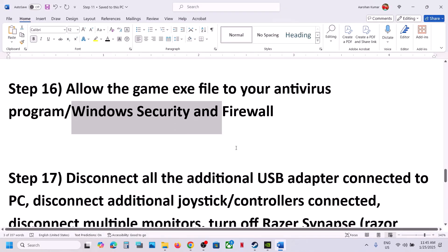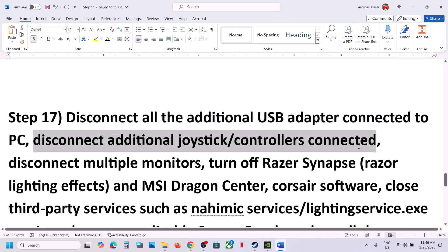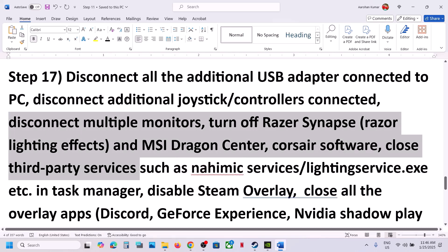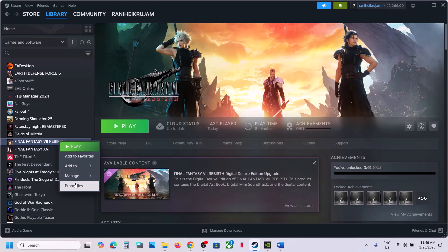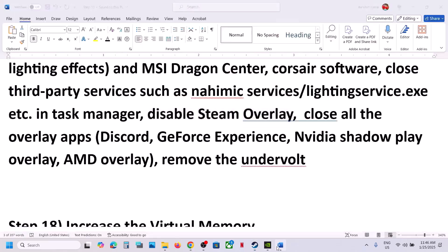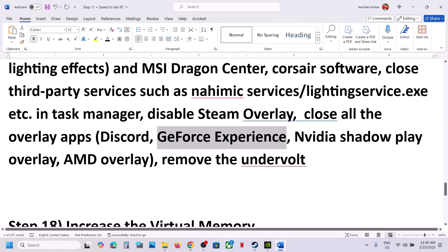The next step is to disconnect any extra peripherals — if you have a HOTAS wheel, pedals, or any USB adapters connected, disconnect them. If you have extra controllers connected, disconnect them. Try launching the game on a single monitor if you have multiple monitors. Close any third-party services or applications running. Disable Steam overlay by going to Steam, right-clicking the game, selecting Properties, going to General, and turning off Enable the Steam Overlay While in Game. Also close Discord overlay, GeForce Experience or NVIDIA app overlay, and any other in-game overlays. If you have undervolted your computer, remove the undervolt and then launch the game.